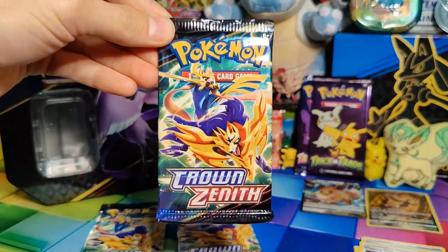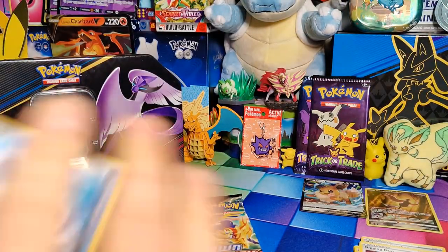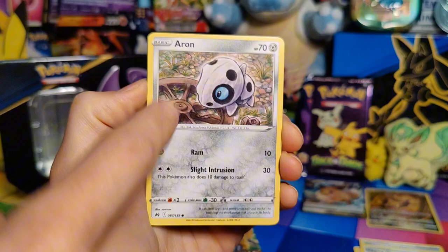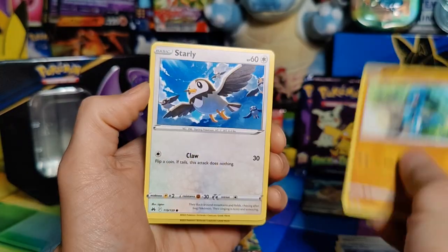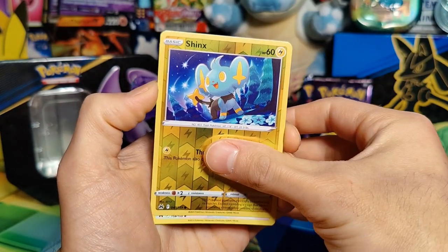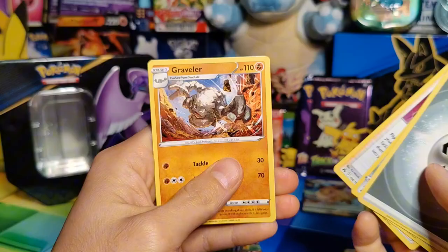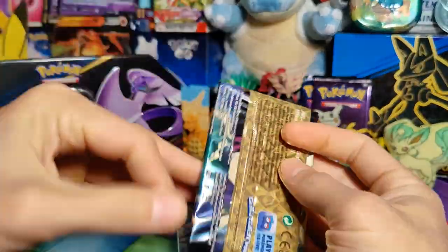Pack number two: Seal, Rockruff, Aeron — man, these are just cut terribly — Riolu, Starly, Reverse Holo Shinx, and a Rare Gumshoos. Steel Energy, Matang, Digging Duo, and a Graveler again. Not off to a great start yet.